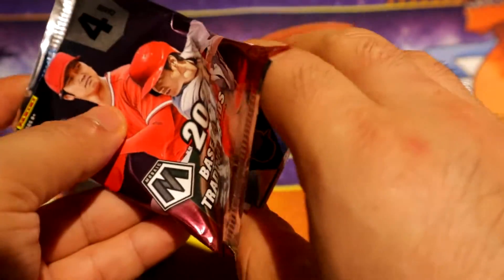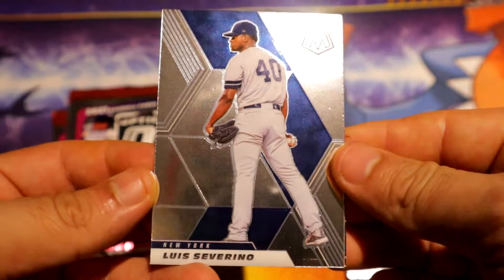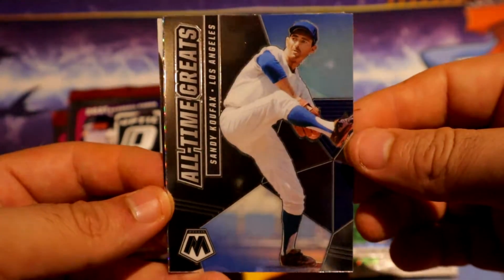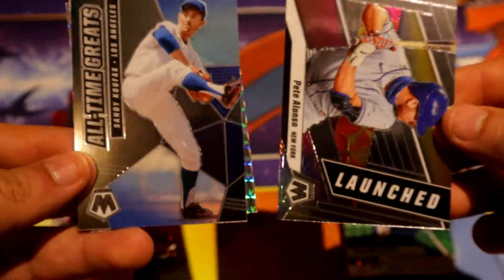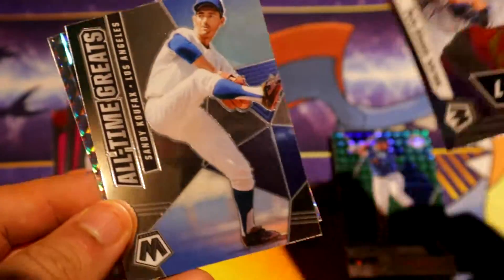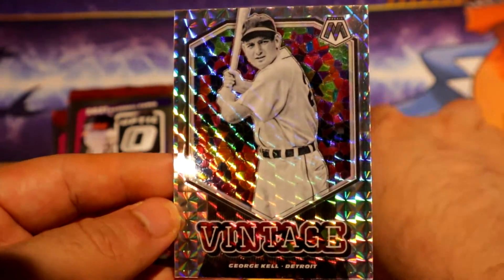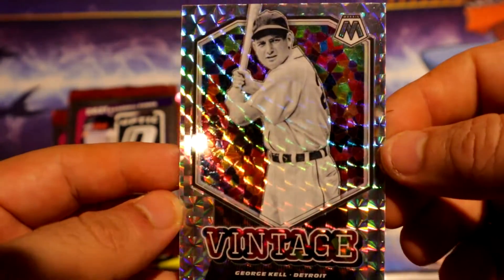Last Mosaic pack: Luis Severino, we have all-time great Sandy Koufax, we have launched Peter Alonzo, and then we have a mosaic vintage of George Kell for the Tigers. Alright, so that was Mosaic.